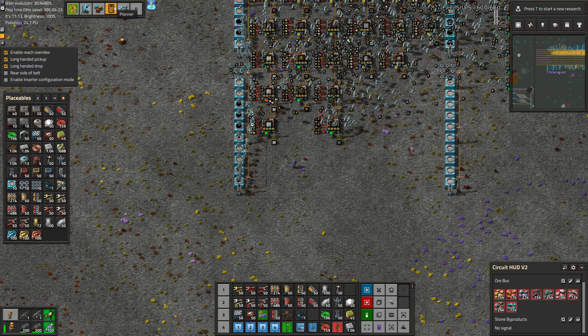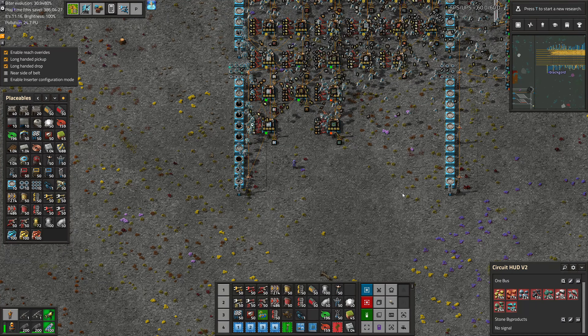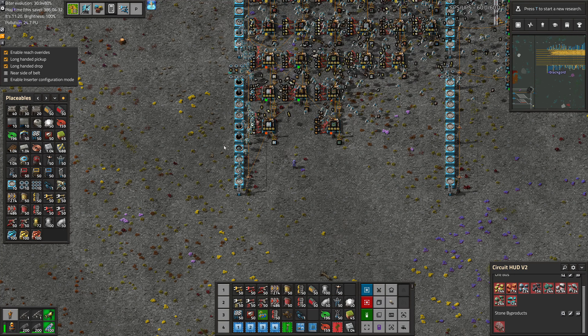Greetings, and welcome to episode 206 of my Modded Factorio playthrough. In this episode, we are going to mass produce some mud to make landfill so we can finally get going with making circuits.